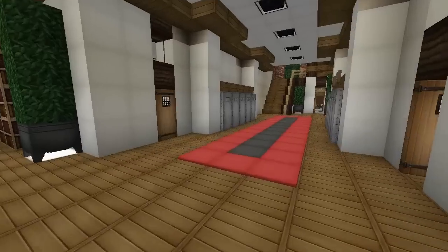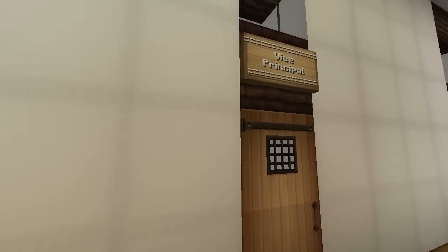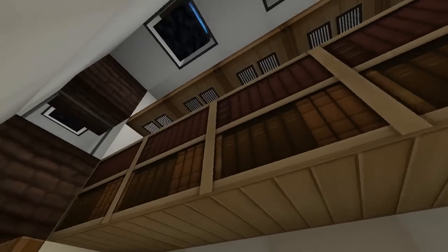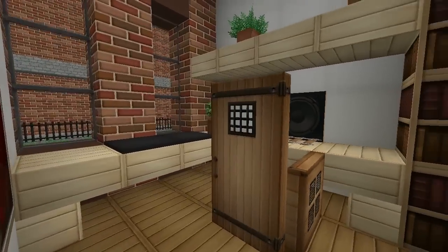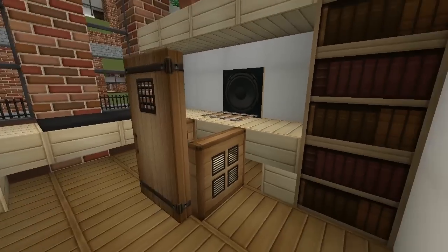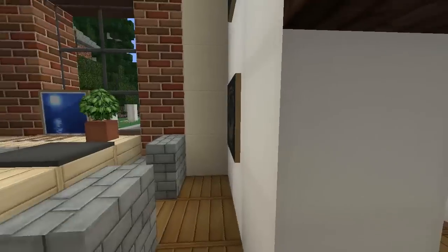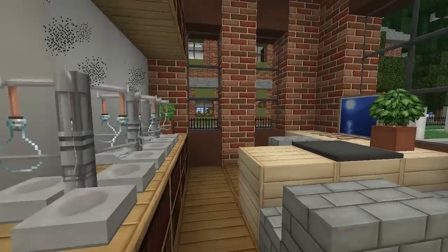Let's go down this side first. We have the stock room, the vice principal's office, the counselor's office, and the principal's office. The stock room is just a simple closet storage area. The vice principal's is a simple office with a nice desk and chair design — hatches on the side and pictures. The counselor's office — we don't really have counselors in UK schools, but it's a nice design.